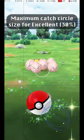This graphic shows the maximum catch circle size for an excellent throw, where the catch circle is 30% of the diameter of the gray circle.